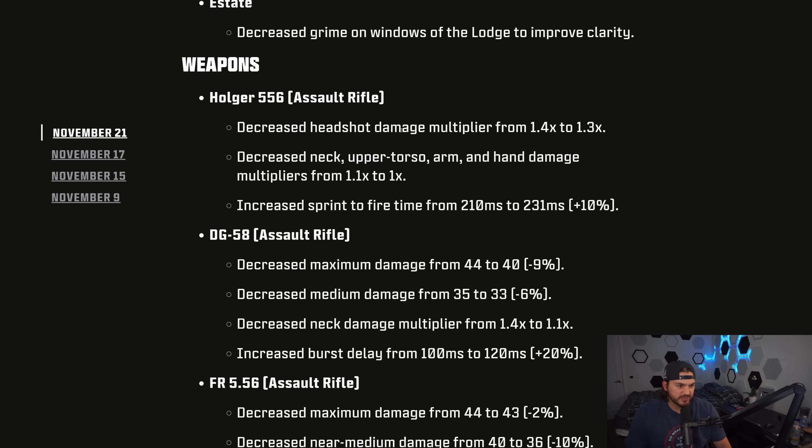So first up, the Holger 5.56. This has been a very dominant assault rifle for basically the preseason of Modern Warfare 3. They decreased the headshot damage multiplier, decreased the neck, upper torso, arm, and hand damage multiplier, and then increased the sprint to fire time a little bit.